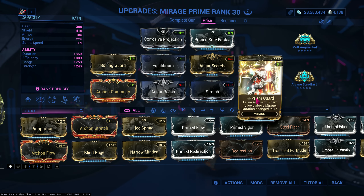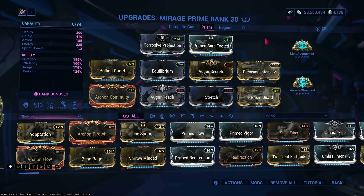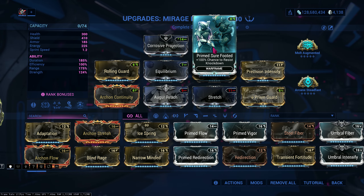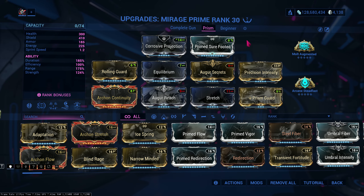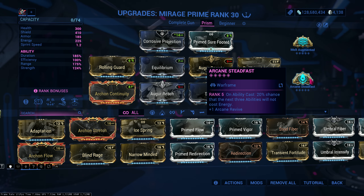Prism Guard is what we're gonna be using to nuke. A lot of people know that Mirage can nuke, but some people don't. I'm also going to be using Prime Sure-Footed for my stagger resistance because I don't want to get staggered. And Arcane Stat Fast for that free ability cast - this is gonna be super nice.